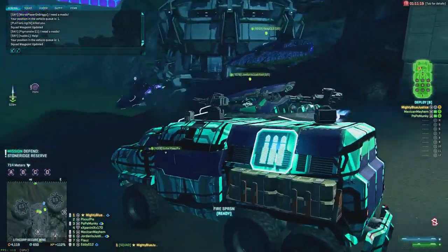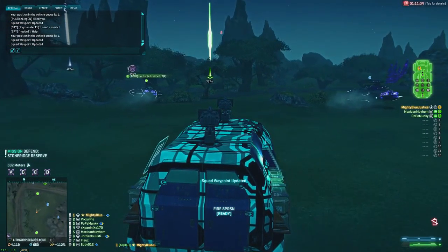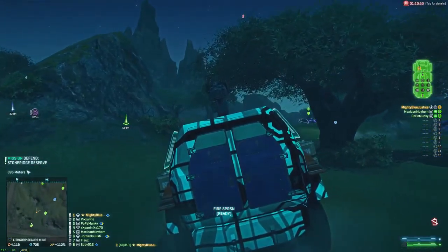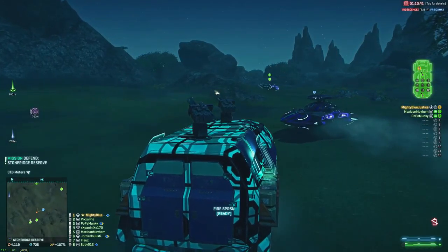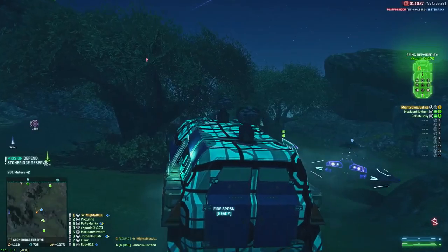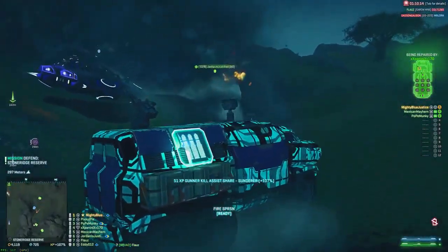One of our guys deployed into the Sunderer to even out our numbers. Before spawning everything we took inventory of how many people we had and how many seats to fill. One of the blueberries in the squad grabbed a proximity repair Sunderer and started following along, which was awesome. We came back and started this before losing the capture point at Stone Ridge Reserve — everything takes time and moving vehicles is one of the slowest things in the game. We only have four minutes to get an armor column up from the next base, clear out the vehicles, and possibly dismount to capture the point. So we started early, and hopefully that pays off.